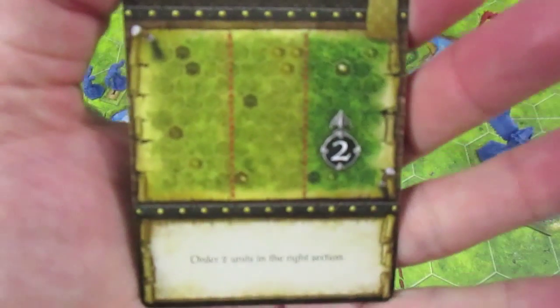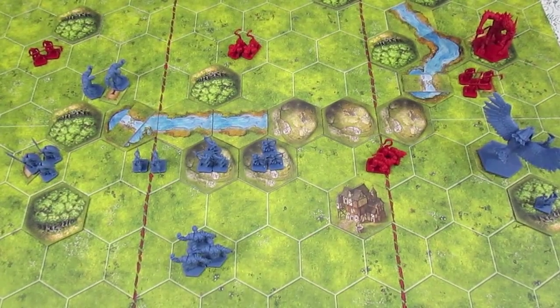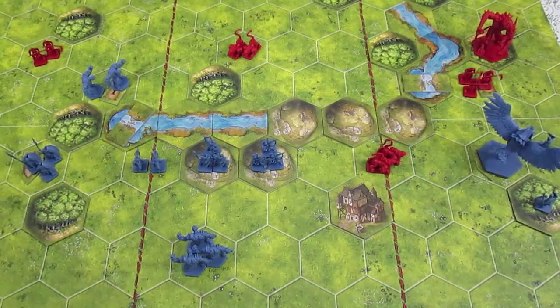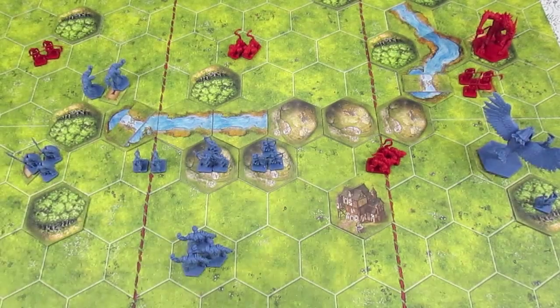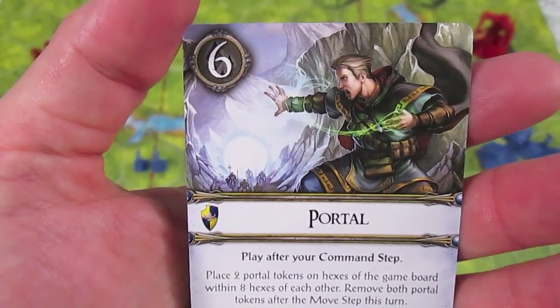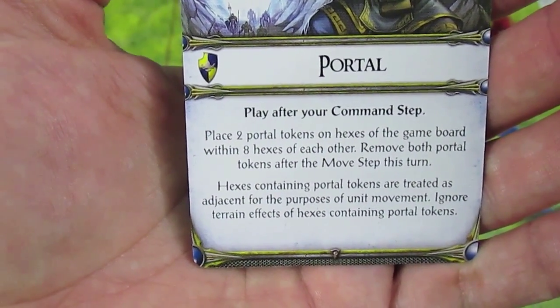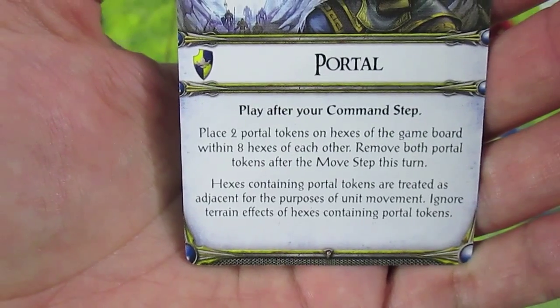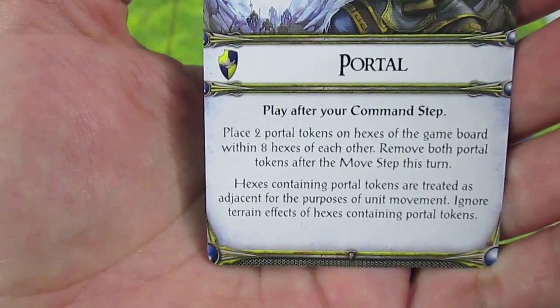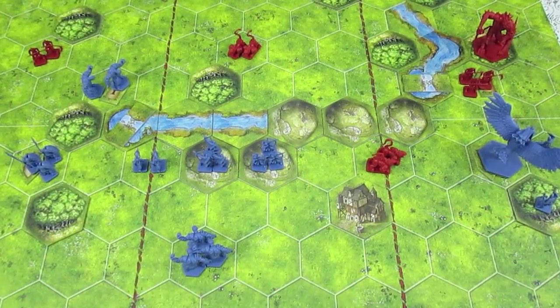We collect a command card for the Daqan — it's Patrol, activating two units on the right side. Because they still have seven lore left I'll take one lore card and one lore token, bringing them to eight lore. The lore card they get is Portal, which costs six lore. It says play after your command step: place two portal tokens on hexes within eight hexes of each other. Those hexes are treated as adjacent for unit movement and ignore terrain effects. They'll have enough lore to play it next turn.